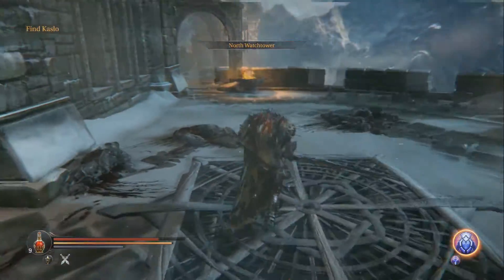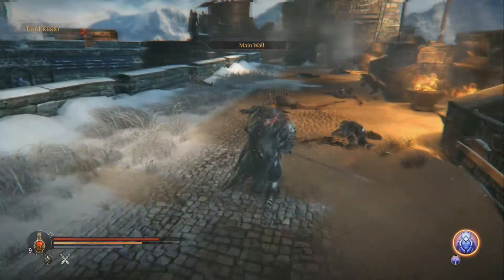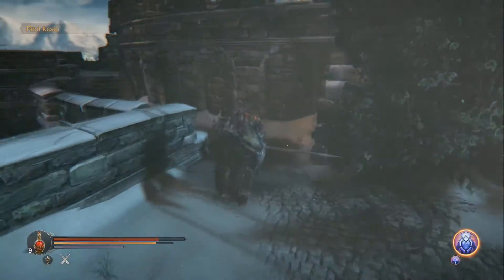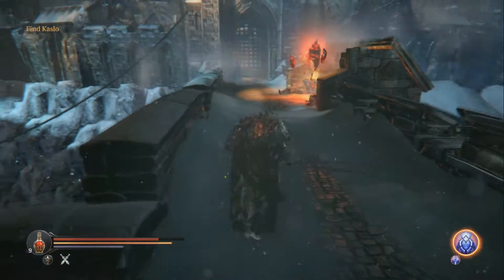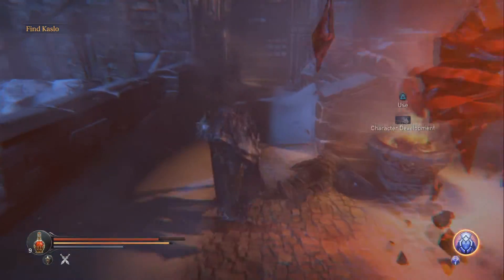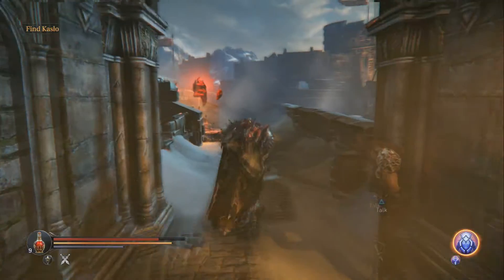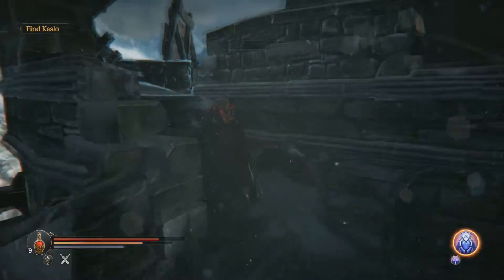There will be some more enemies right here. You will get your gauntlet, some stuff will happen, and then you'll fight some more enemies. You'll come up here and that door will be closed — you won't be able to go there. Go to the left and Yetka will be right here. There's a checkpoint, and you want to talk to her twice — she'll talk to you about the dagger. That's also the boss right there.